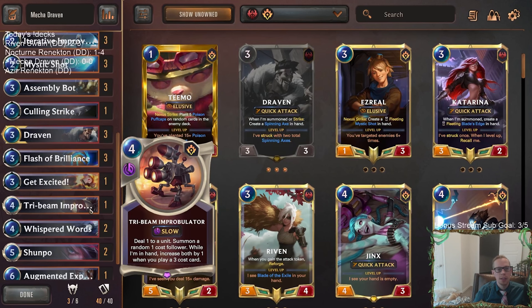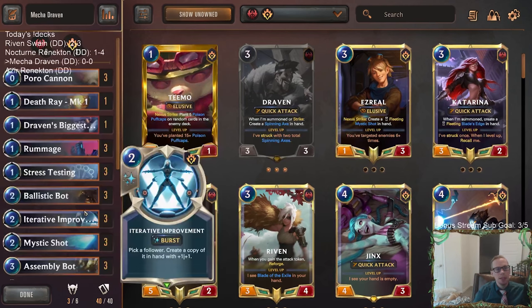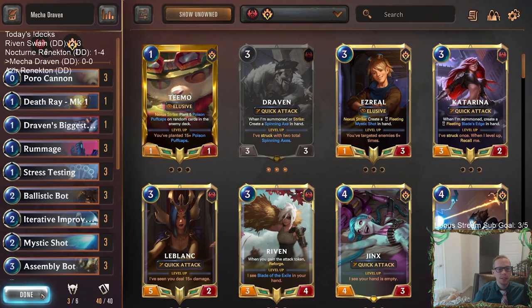It's not like we're built around it, but it's a high variance card — it has a lot of potential to be incredible. But there's also potential that it's a pretty poor card if it's only dealing like one or two damage. Anyway, let's get to it. Let's try this Mecha Draven list — we'll go play five games in ranked.